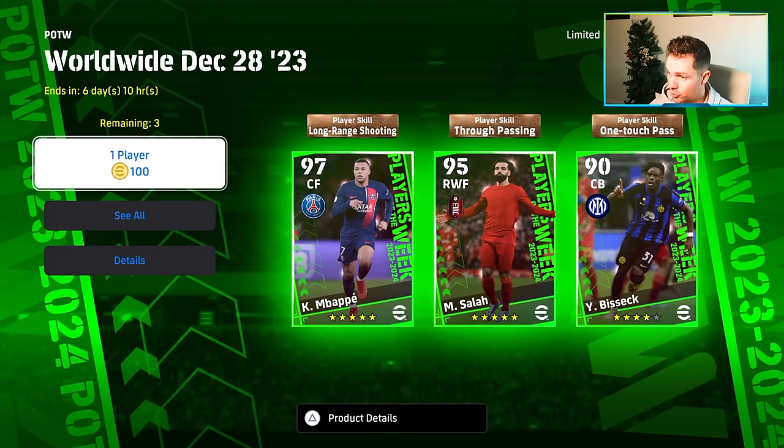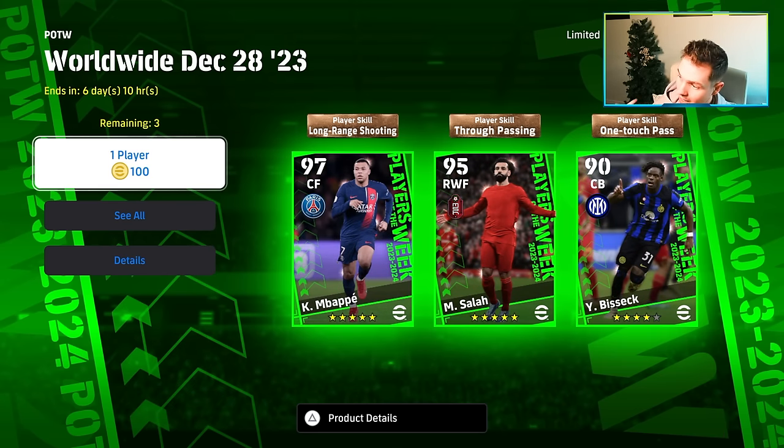Obviously, you can't train these players. You can't reset them. You can't do anything with them. You can't add skills. They are what they are. You don't need to train them up and waste XP or anything like that. You literally spin, you get the card, and that's it. You've got long-range player skills shooting Mbappe, Salah with true passing, and one-touch Bessek, who has got the player skill one-touch pass. You're allowed to spin for three of these, but you can get two free player of the weeks every week with the events.